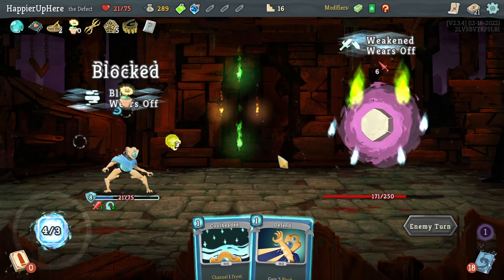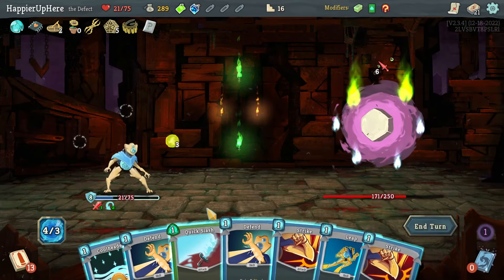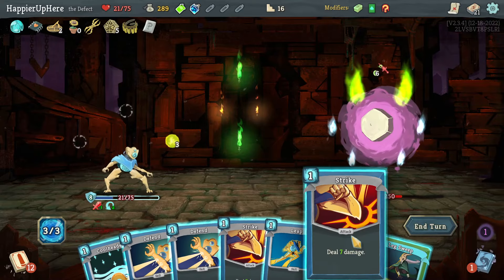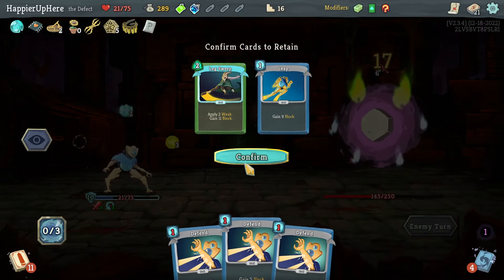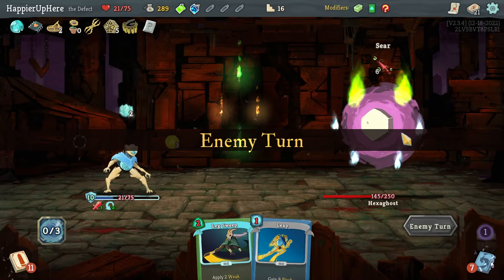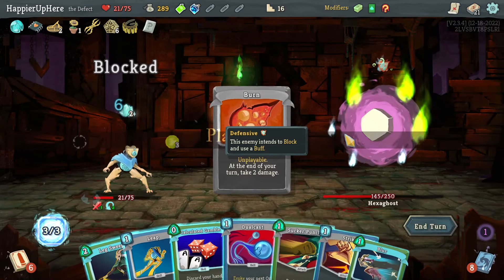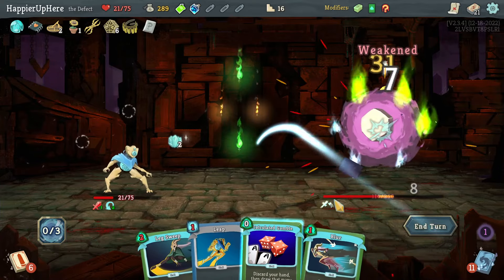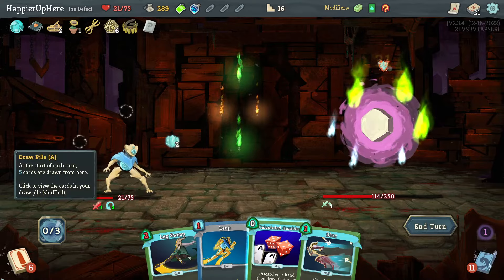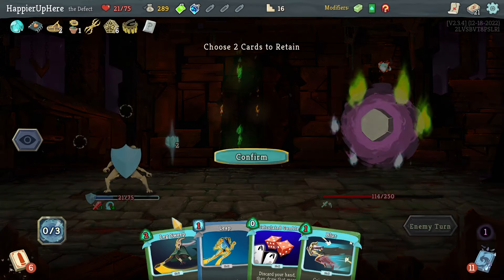Six incoming — Blur, Leap, and Strike so I'm not worried about next turn either. Fully defended — good. Quick Slash... I'd rather save Lex Sweep for later. Not being attacked — let's do Dual Cast, Sucker Punch, Strike, and I won't use Calculate Gamble; keep these two in hand.